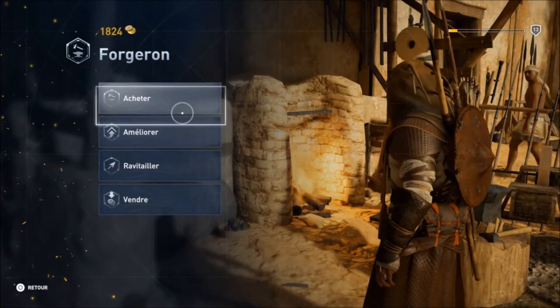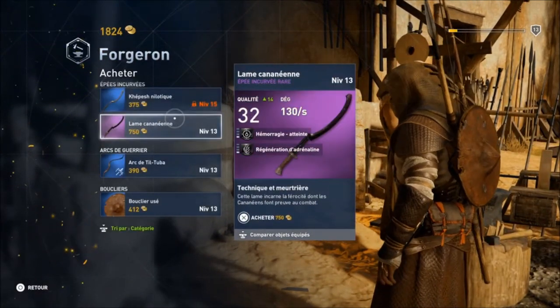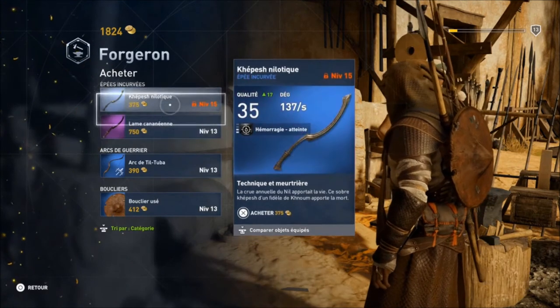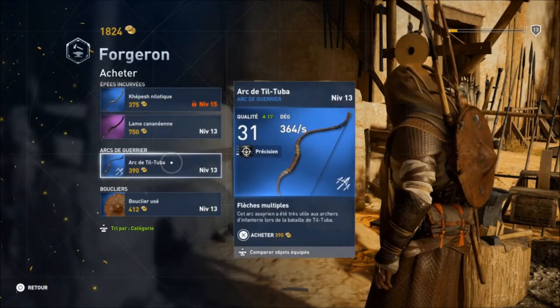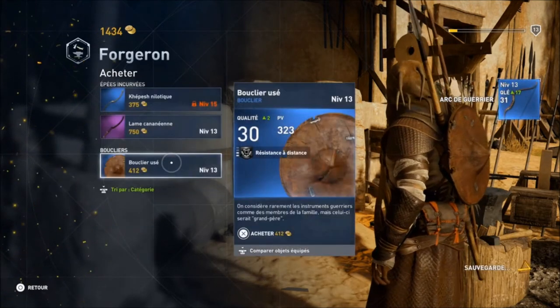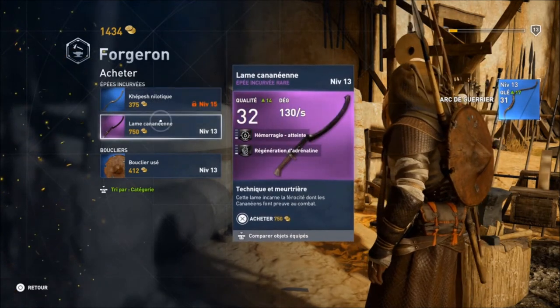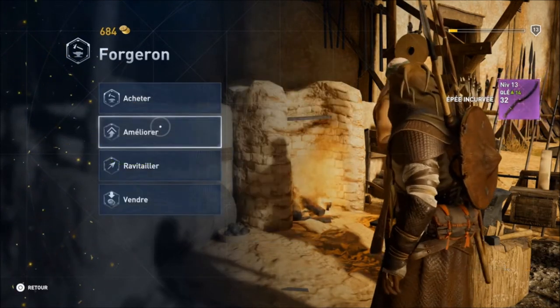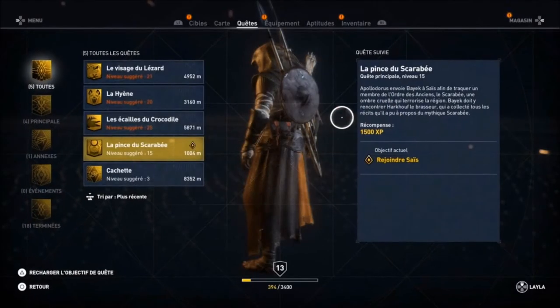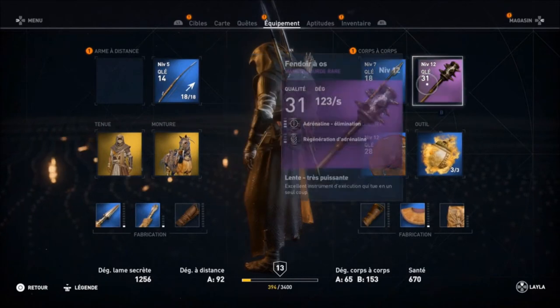Les marchands : vous avez des marchands avec les options acheter, améliorer, ravitailler. On va voir s'il n'y a pas de meilleures armes — les épées incurvées, je préfère largement les épées normales et les glaives. Il y a un deuxième arc avec plusieurs flèches, il en tirera plusieurs à la fois. Je suis niveau 13, avant d'arriver au niveau 15 je ne vais pas dépenser tous mes sous. Des tailleurs peuvent aussi vous faire de nouvelles tenues.